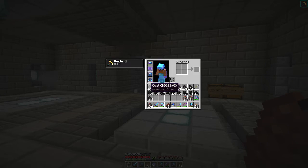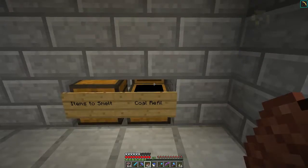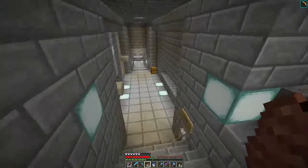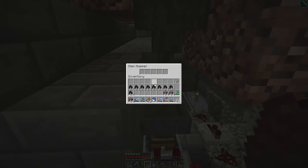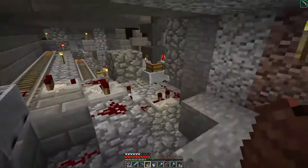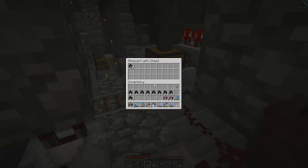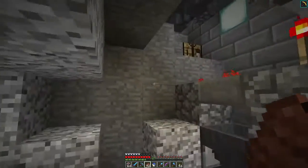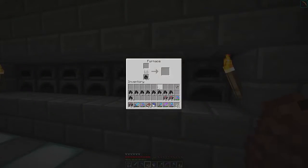Alrighty, guys — we got a lot of stacks here. That is a tremendous amount of coal. Let's stick 1, 2, 3, 4, 5, 6, 7, 8, 9 into the smeltery — that should be enough to keep that topped up for a while. That should be heading down here — I love how there's just holes in all my walls. Yes, there they go — going into this minecart here. That should distribute the coal evenly throughout the hoppers behind these.